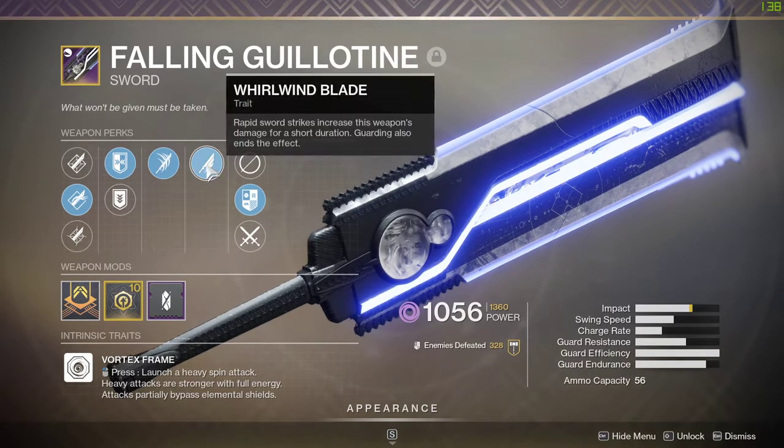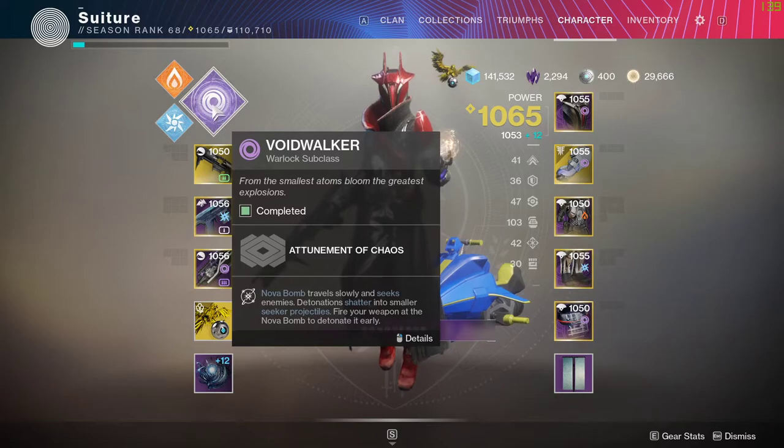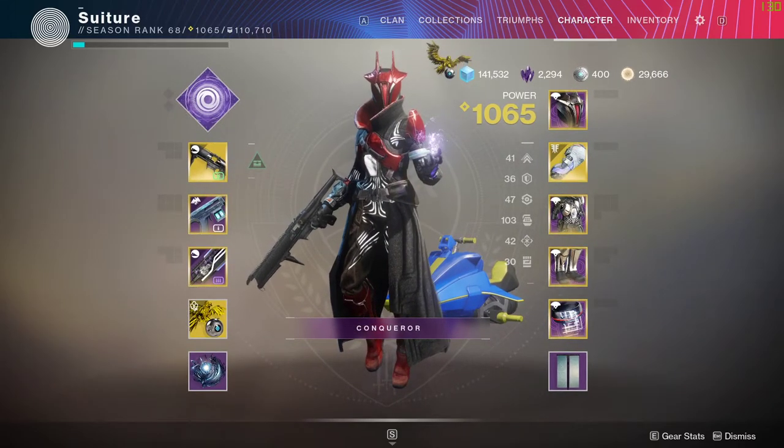Other than that, Relentless Strikes and Whirlwind Blade are what you'd want on the sword. Anyway, hope you enjoyed — see you later!